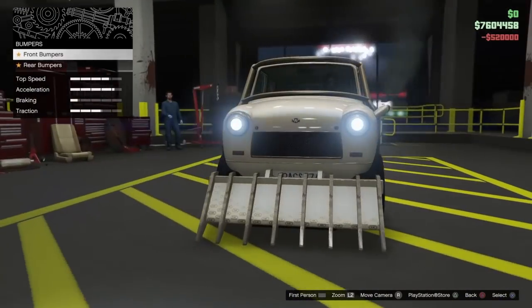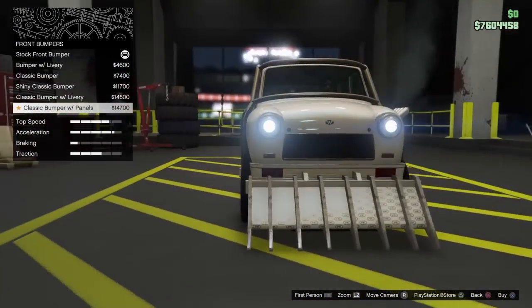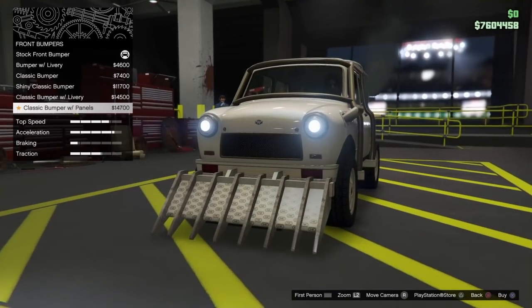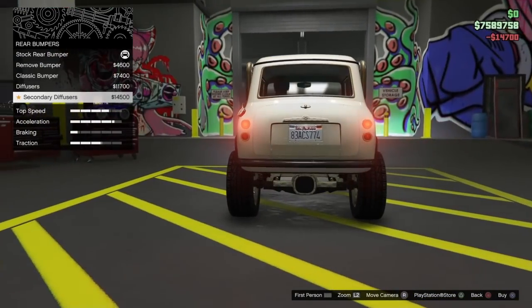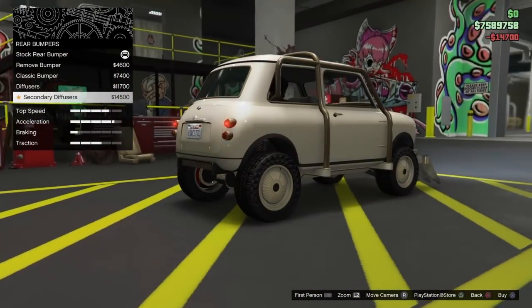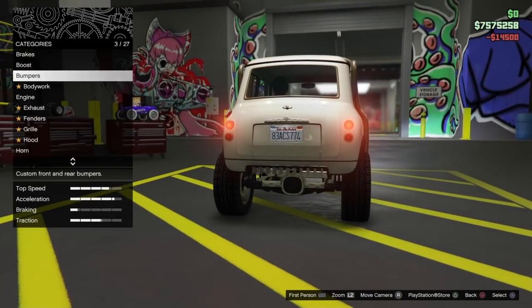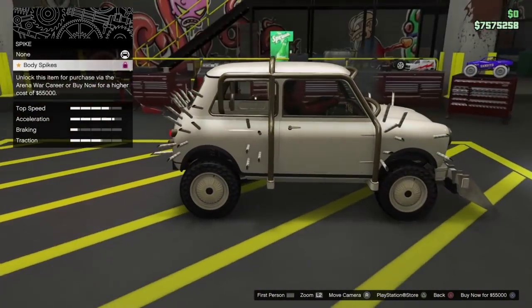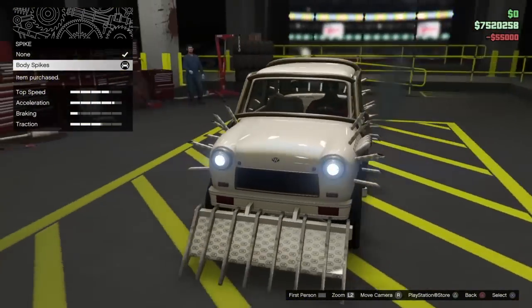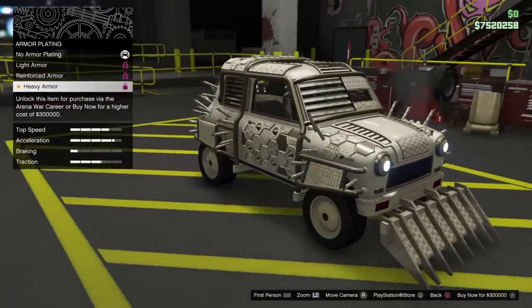Go to Bumpers, get Front Bumpers, and buy the most expensive one — the Classic Bumper with Panels. Then go to Rear Bumper and buy the Secondary Diffuser. Now go down to Bodywork and buy the Spikes. Then go to Armor Plating and buy the Heavy Armor.